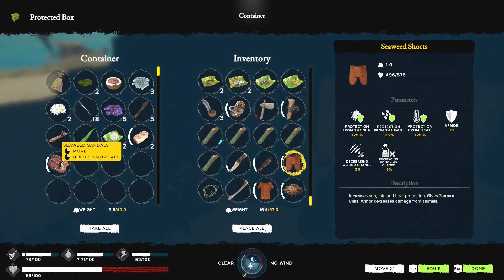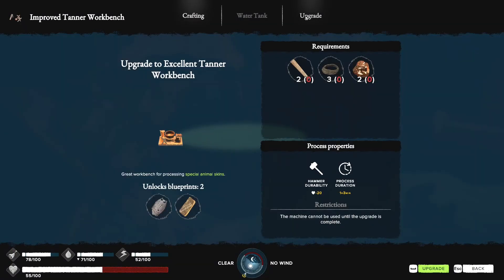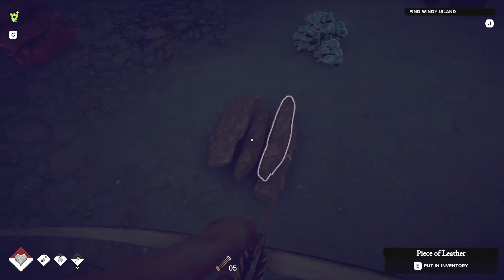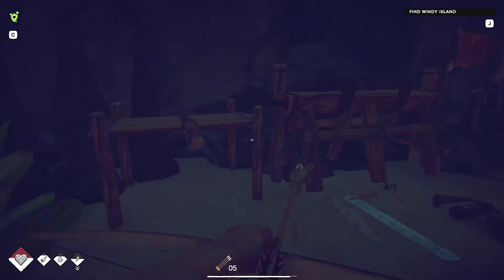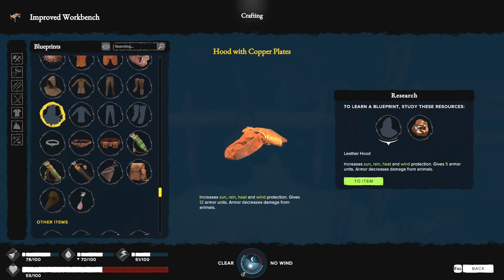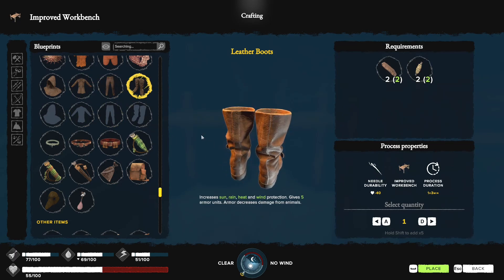I crafted leather clothing but we won't wear it until we get to the windy islands. I'm not sure if I upgraded this online or offline. I've got one two three four five leather which should be enough, and a whole bunch of thread. I may need a couple of needles and we should be able to craft a set of leather clothing. You can also upgrade it further by adding copper for extra defense - five armor. The most important thing about leather clothing is protection from sun, rain, heat, and wind.